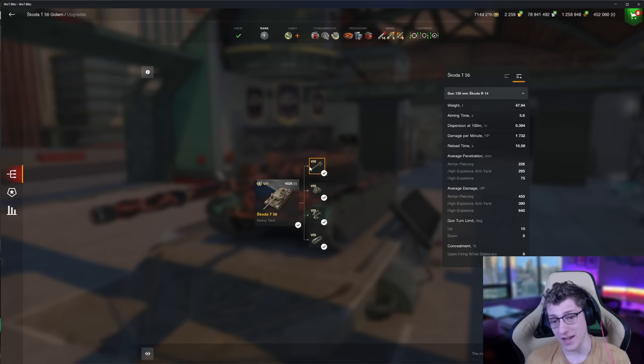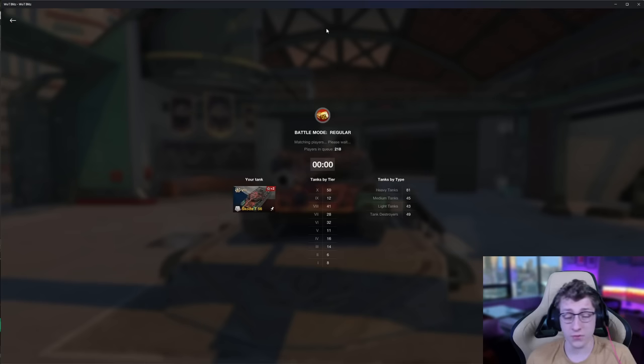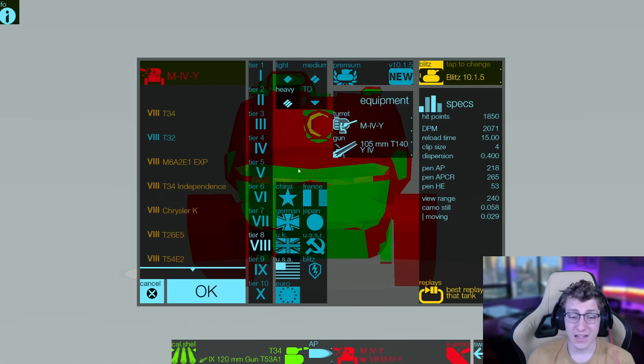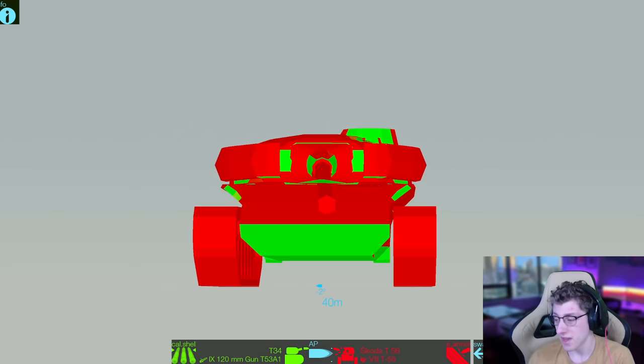Dispersion-wise, this tank is pretty inaccurate at 0.394, and the aiming time at 5.6 seconds is quite possibly the worst in Tier VIII. However, on the good hand, it does have a very solid pen of 226mm on standard and 295mm on premium. This vehicle also features fantastic gun depression. It's a weird vehicle — it's got a lot of great things going for it, but it's also hindered by those great things. The gun hits hard, especially on HE at 640 damage per shot, which is some of the hardest-hitting damage in Tier VIII for a heavy, but it's got some big downsides as well.